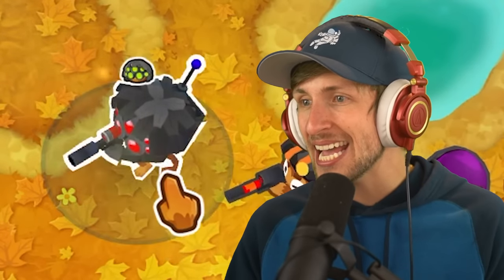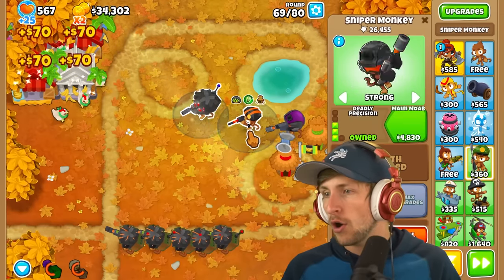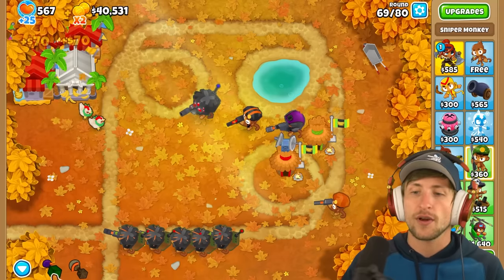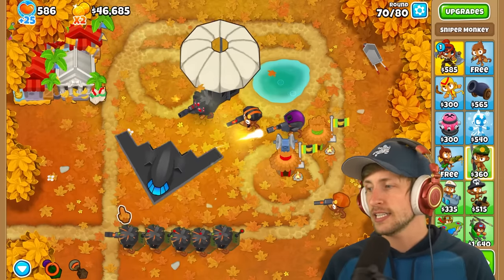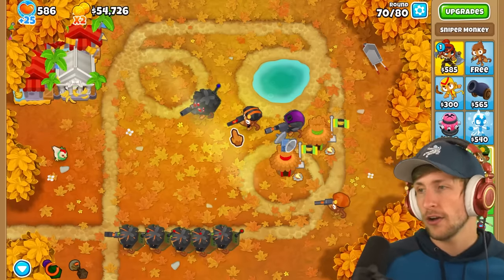Whoa! He looks sick! He's like, red! I love that! Now all snipers get times two attack speed, so this one just comes off cooldown way faster. How much money does it give? $5,500. Not bad at all.